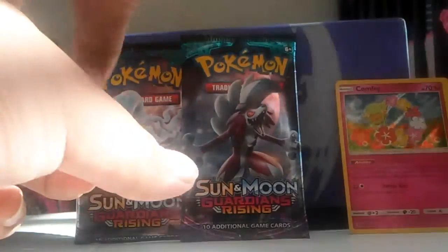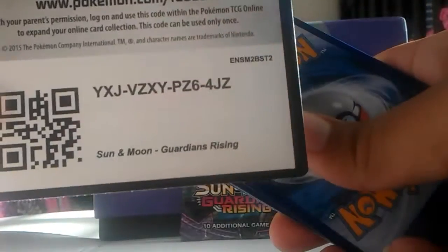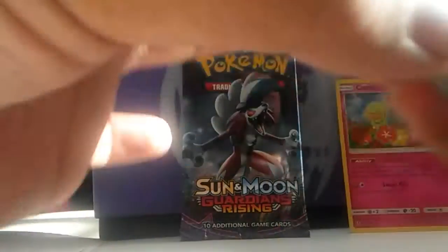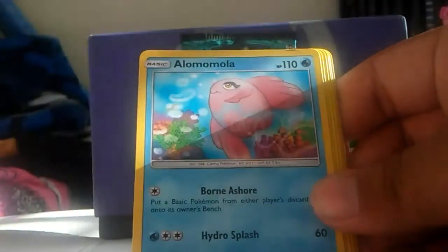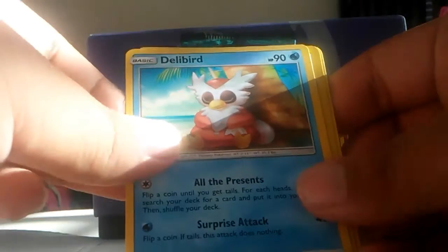I'm gonna save the Rockruff pack for last because I really like the midnight form and I'm hoping to pull a GX for that card. Here's the code — upside down, but there you go. Moving on to the second pack — we got an amazing Steel Energy, Kommo-o, Rescue Stretcher which is a really good item for backup whenever you're losing too many Pokémon, Murkrow, Salandit, Rockruff.